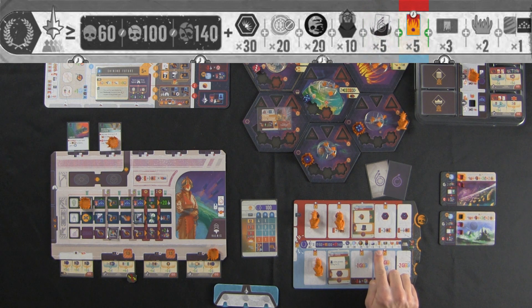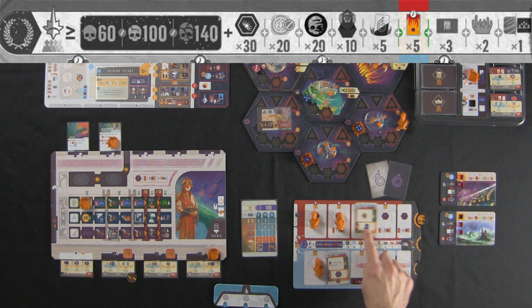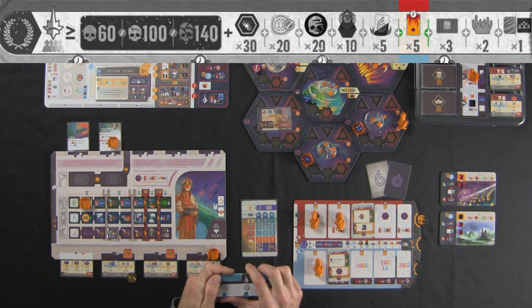The next thing you evaluate is how many ongoing crises you have — it's just how many of these cards are still here on the board. I've got one here and one here. That's two crisis cards at five influence each, which is 10 influence, bringing the Voidborn up to 200.